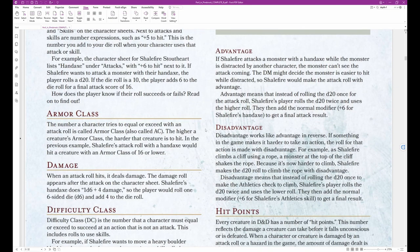Advantage: If Shale Fire attacks a monster with the Hand Axe while the monster is distracted by another character, the monster can't see the attack coming. The DM might decide the monster is easier to hit while distracted, so Shale Fire would make the attack roll with advantage. Advantage means that instead of rolling the D20 once, Shale Fire's player rolls the D20 twice and uses the higher roll, then adds the normal modifier — plus 6 for Shale Fire's Hand Axe — to get a final attack result.